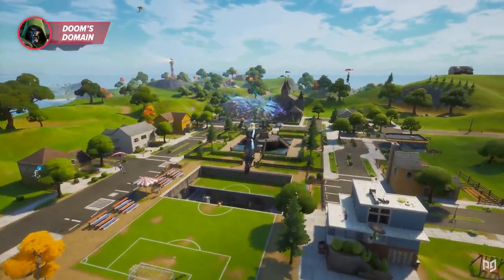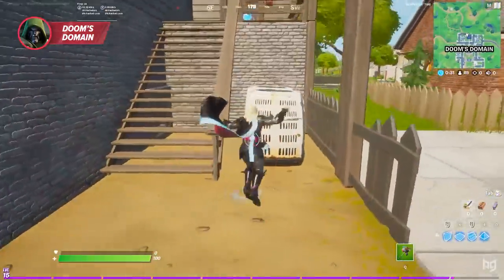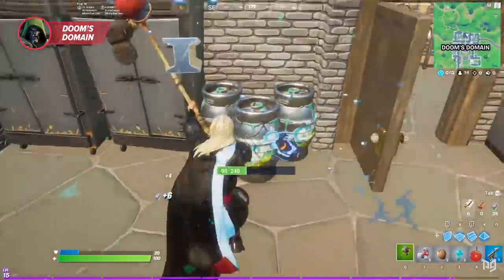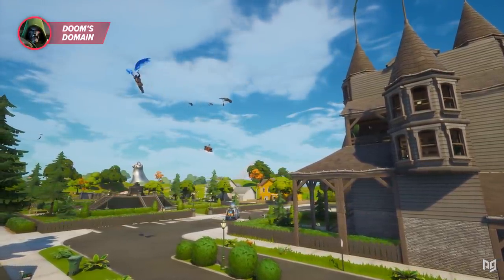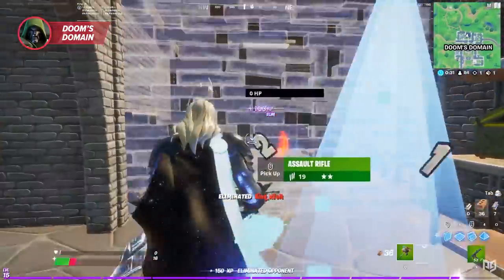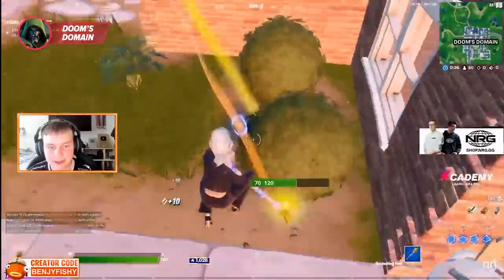For top landings at Doom's Domain, you can land on one of Dr. Doom's two spawn spots. At his house, try the northwest corner of the building — there's a vent behind some air conditioners. Destroy the wall next to it and if you're lucky you'll have the basement to yourself, which has slurp kegs, fruit boxes, up to two chests, and a toilet that connects to the bunker where you'll find the vault.